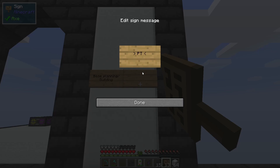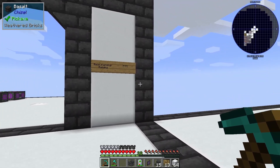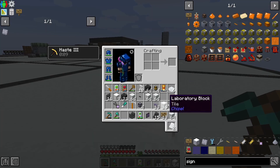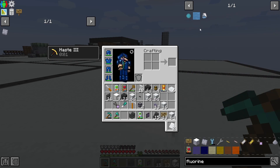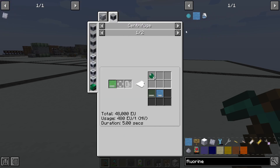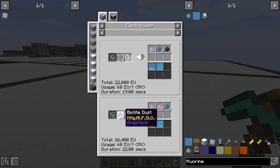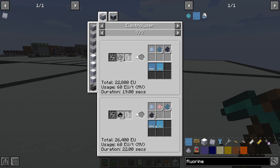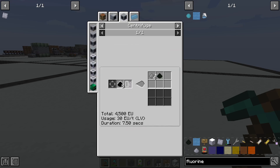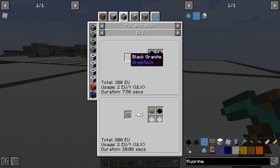The next thing we want to do is probably polytetrafluoroethylene, and for that we need a lot of fluorine. You can make it passively by electrolyzing biotite dust — we get two buckets of fluorine per 22 of these, plus a lot of oxygen. This biotite dust we get from electrolyzing black granite dust, and black granite dust we can get from polarizing black granite.